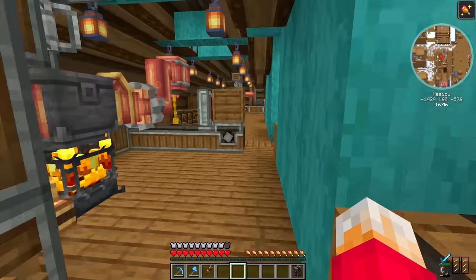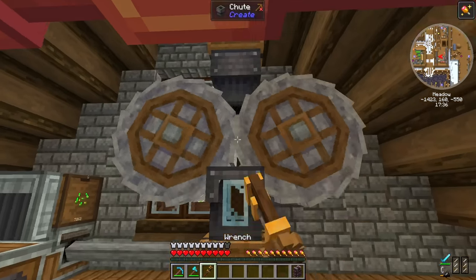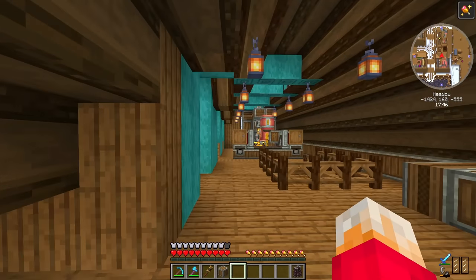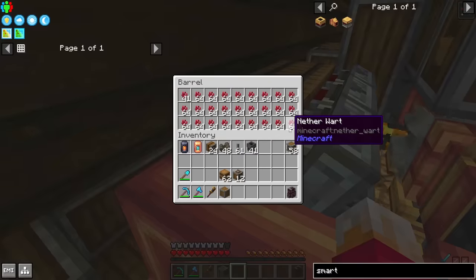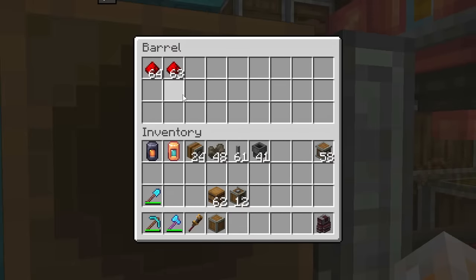Now I can put those crushing wheels back in — down here a little bit in front of this window. There we go, our little crushing setup is back. We've still got three barrels full of blaze powder, nearly a barrel's full of nether wart, potions of strength for days, and we're already nearly two stacks of redstone in.